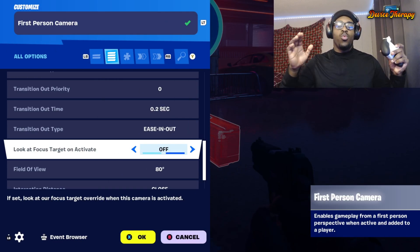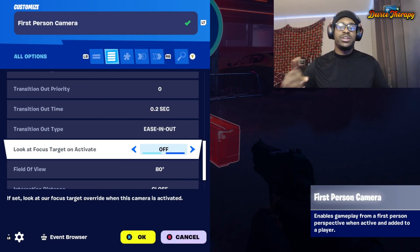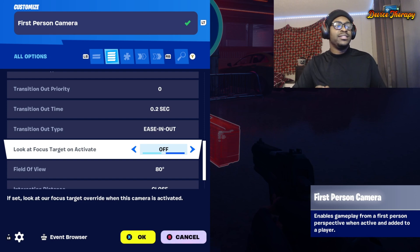Look at focus on target — whatever target is closest to you, whether it's a car, an enemy, or a zombie, this will focus your attention that way. I think this is a way to make a first person deadshot, which could be really cool, but I will see once I test it a little bit more.